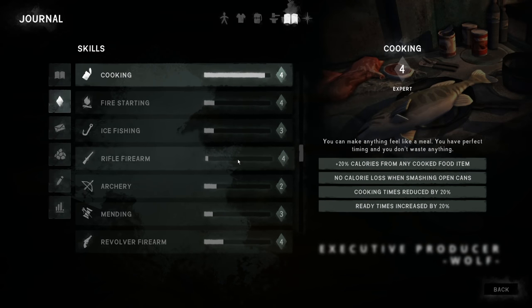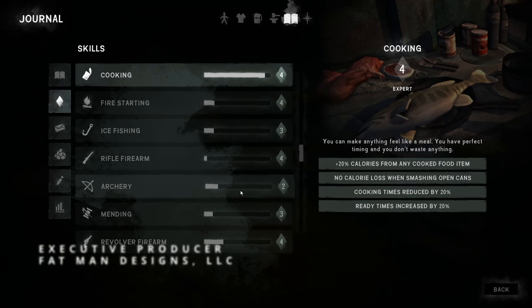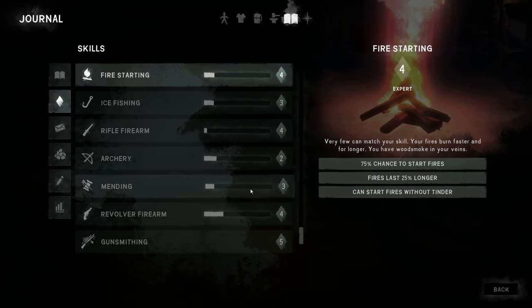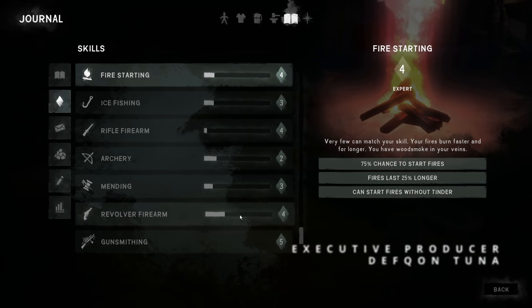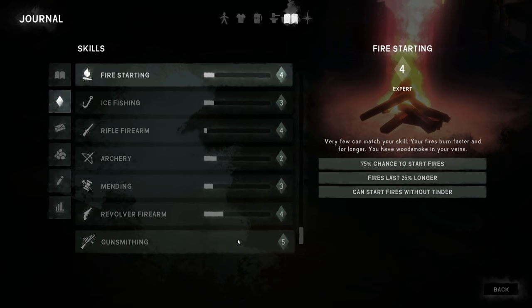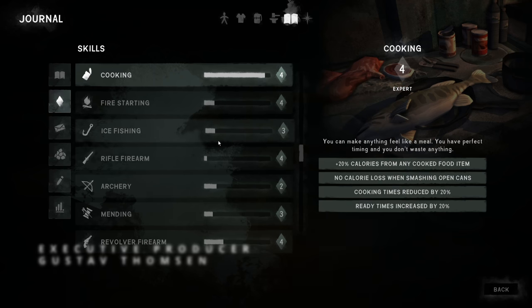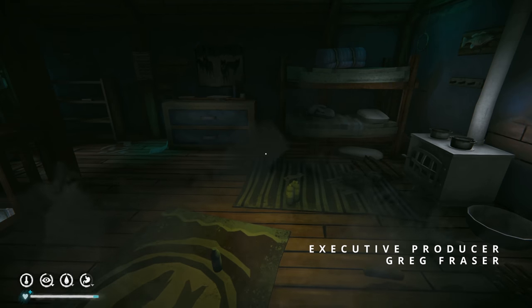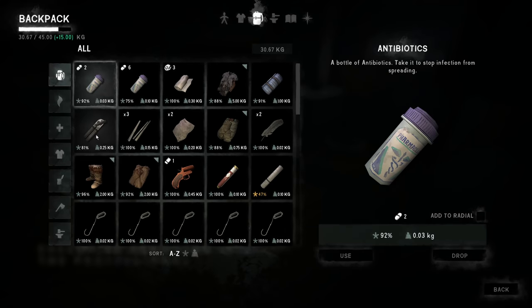I think we have a book to read for ice fishing, and it's easy to do anyway so it's not a big deal. Archery - I think we have one or two books to read for that. Mending - I just have to start mending stuff more. Revolver we're close, gunsmithing we're already maxed out. I'm going to focus on ice fishing and archery this episode.